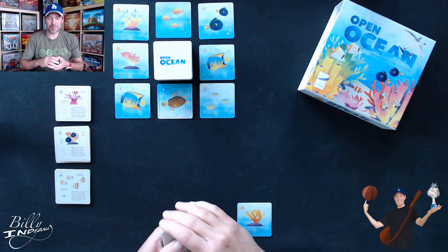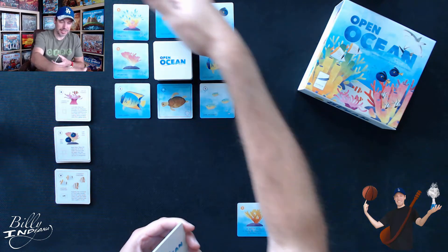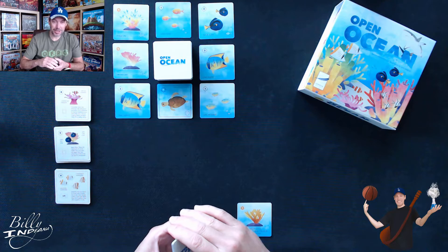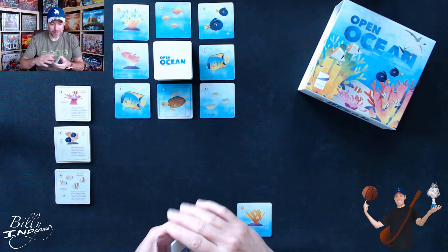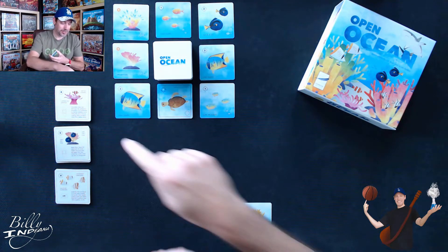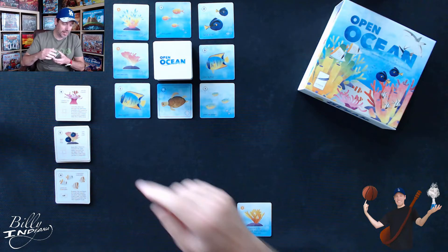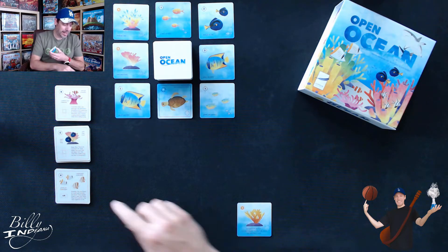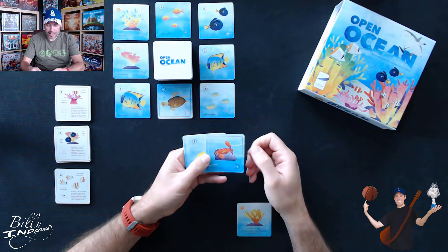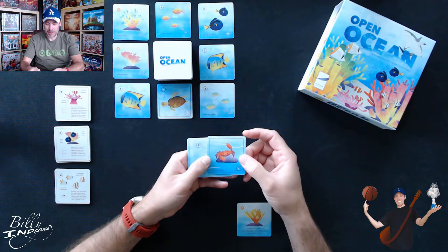I've got the table set up for solo mode. This is what we call the ocean — the collection of cards we can choose from. You can see there are eight cards face up around a pretty tall stack of other coral, anemone, fish, sharks, and turtles that are face down. These are the goal cards we talked about, so I'll be trying to achieve the sea anemone with the clownfish, the pink vase coral with the blue tang, and trying to get four butterfly fish in my reef. I've got a hand of nine cards.